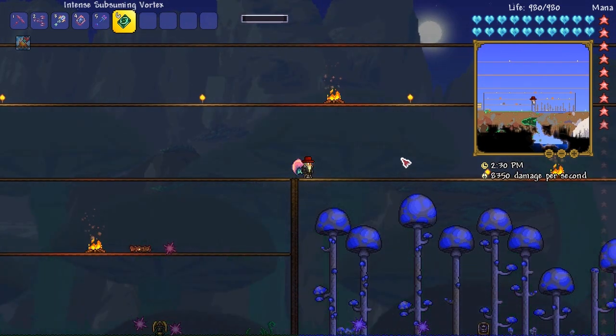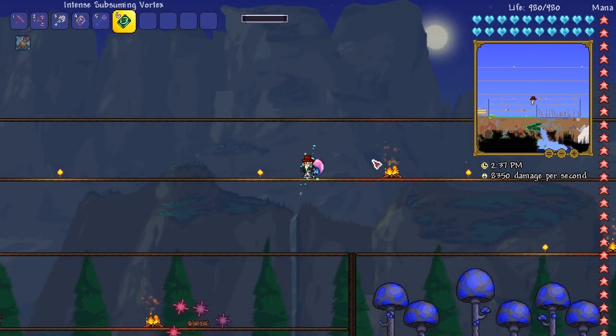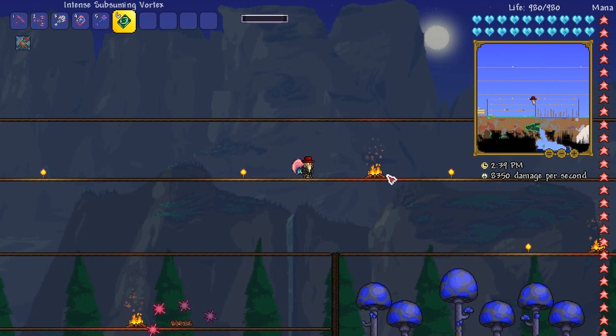We're going to do some fights today. I don't know how many I'm going to get done — I'm just going to do as many as I can handle without getting stressed. I've got some stuff prepared, so we'll do a little jump cut and get into the fight.